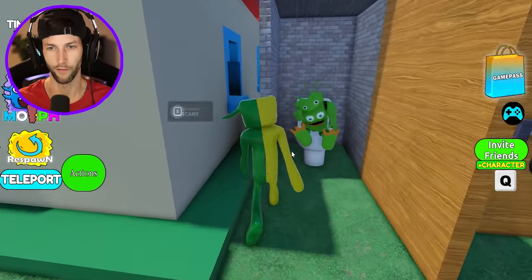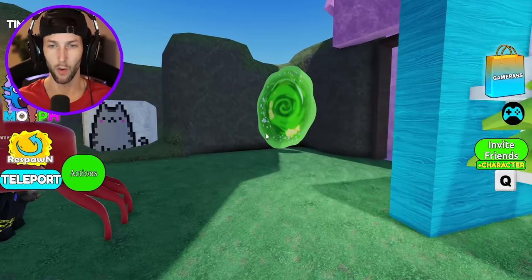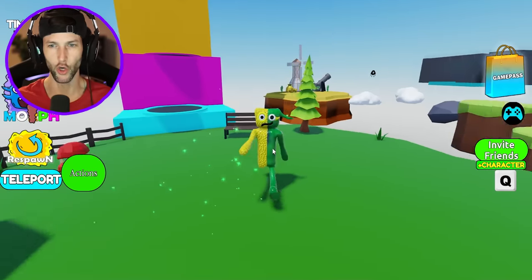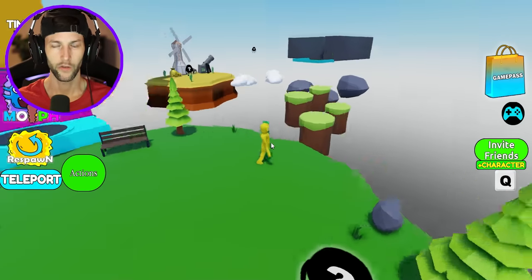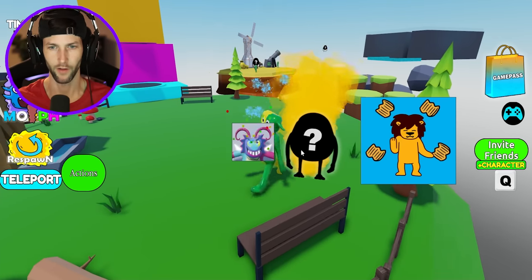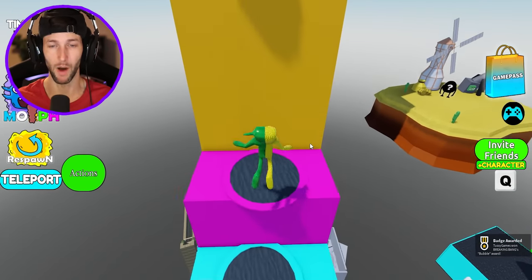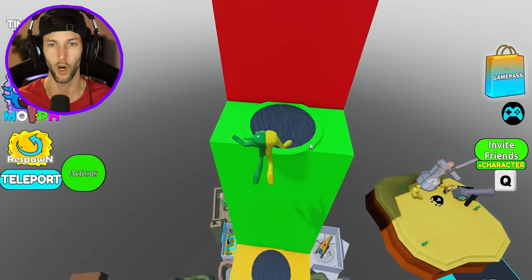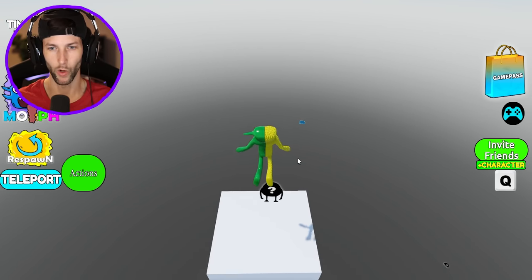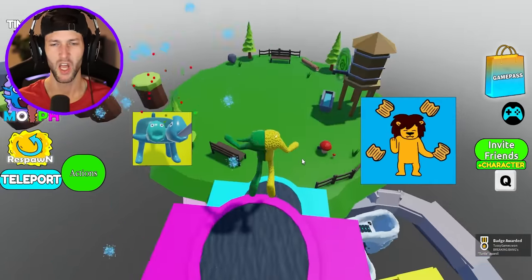We're gonna try the crafting thing at the very end because I want to make sure that we have every single morph. Someone's sitting on the toilet — an alien. It just went into the portal — let's follow it and see where it takes us. On to a new island! We can get a morph right here but also do a bunch of other stuff. We got Bubble. Let's take this trampoline and see how high we can go — there's gonna be a morph up here because the Jester said so. We got the Tamataki!